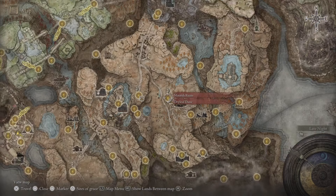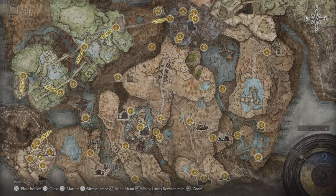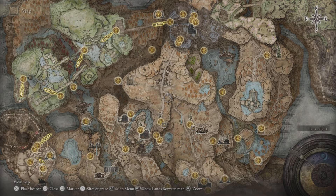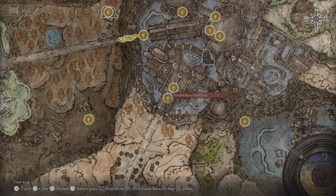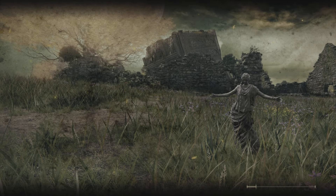Keep making your way and pick up the map fragment for this area — it's right around here. You can touch the High Road Cross Site of Grace or come around; I'd recommend coming from the left since there are a lot of enemies. Keep heading to reach the Shadow Keep main gate, take the lift up, and that brings you to the Main Gate Plaza.